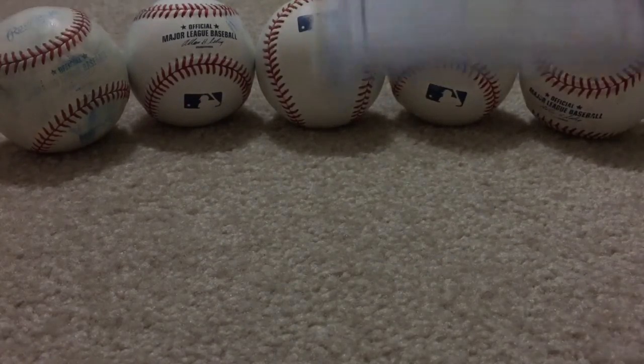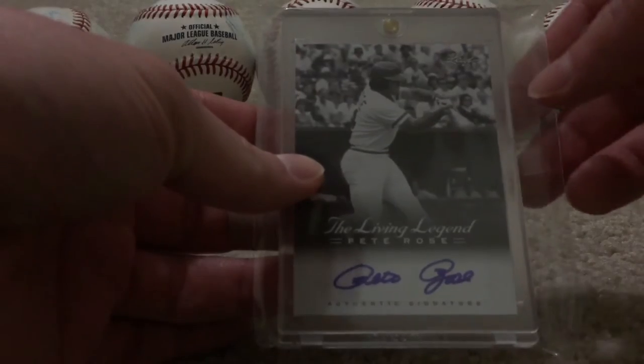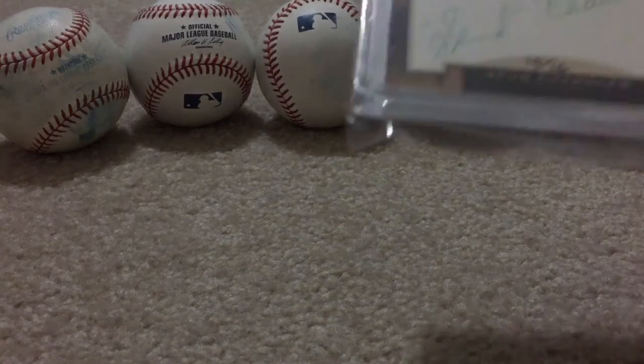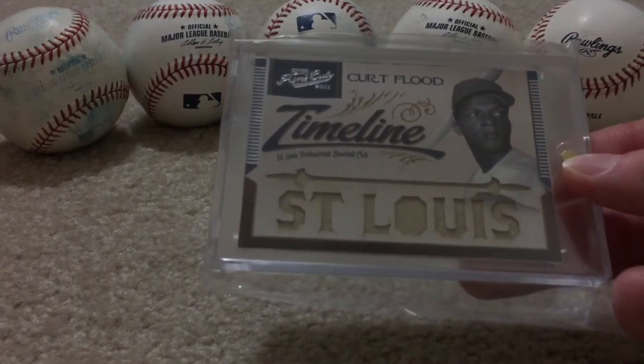Pete Rose — Charlie Hustle — and a Pete Rose autograph from Leaf. The lower-end cards are kind of at the beginning here; it is a little bit divided but not completely. Spud Chandler — I pulled that, just thought it was a cool cut auto.